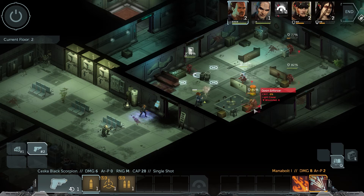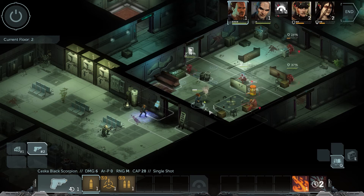Take this one — your Mana Bolt at 91 percent. Make it count. Eight damage — not great. You still have one action point, so you're going to move out of the line of sight.